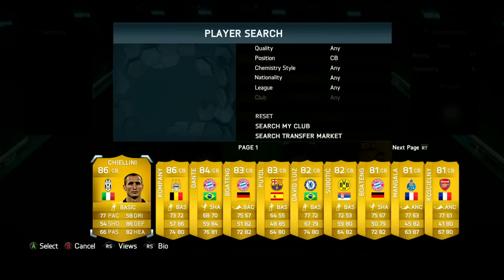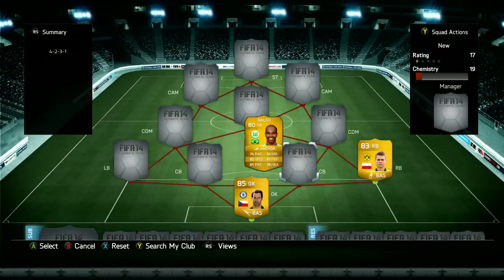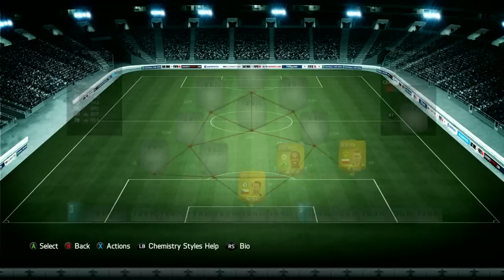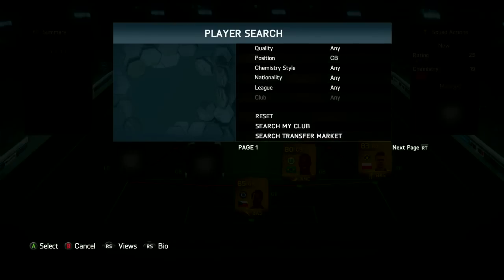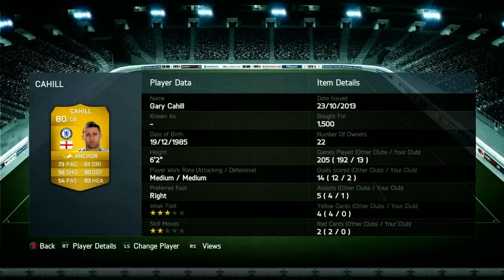And this team is just so good. So Cech in goal — very, very solid goalkeeper. A lot of people really enjoy having Cech between the sticks. He's just generally very overall and all-rounded, he's a good keeper. And then we've got Naldo — 6'6", he's an absolute tank. Don't let his attacking work rate put you off, because it doesn't make a difference at all. I did not notice him attacking whatsoever, and I think he got a couple of headers for me.